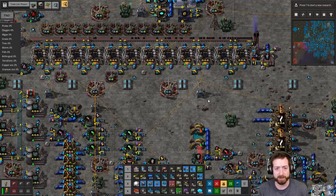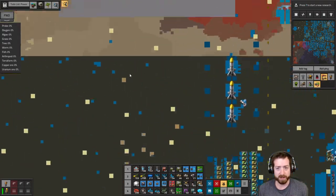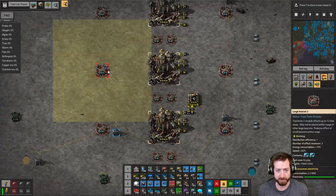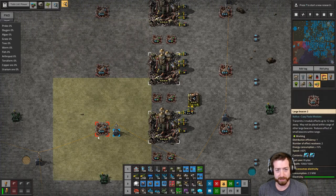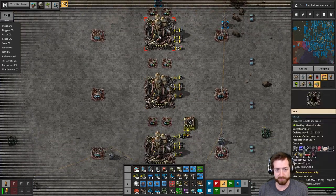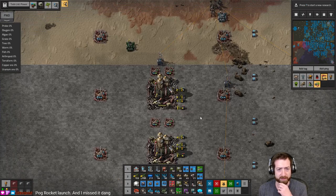Hello everyone, Crydex here. Welcome back to our Nellia's playthrough. In our last episode, we accomplished our first rocket launch. I switched this setup around a little bit so that we can get each of the silos affected by six beacons. Silos are big enough that that actually works, and I put some beacons in between them as well. These are quite a bit faster now - I can get 0.036 per second, which is about double what I had built in Helmod.